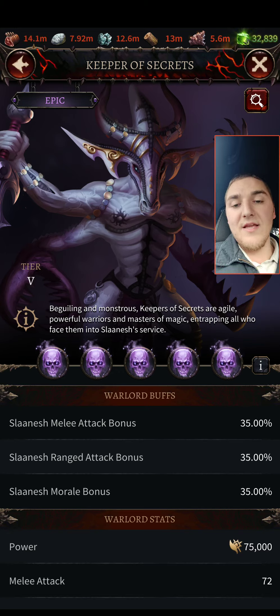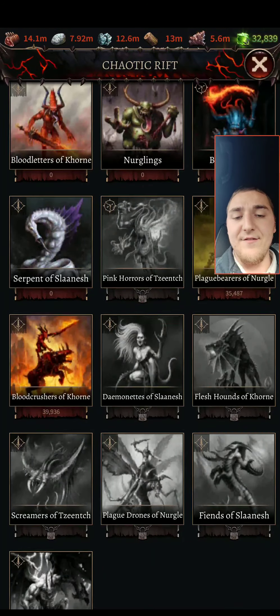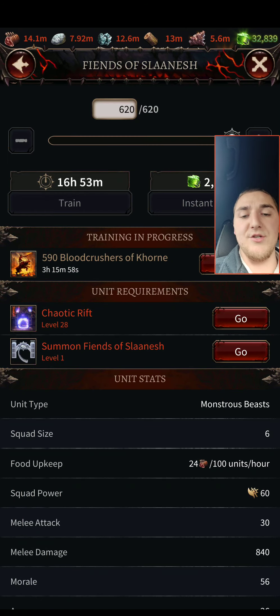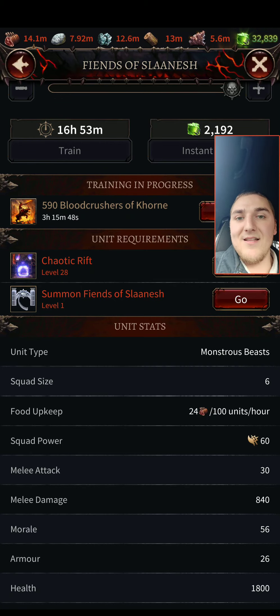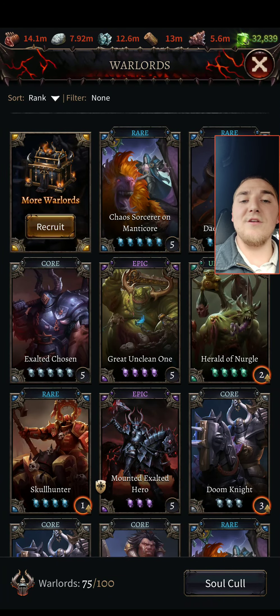The rank five warlord, the Keeper of Secrets, is also terrible. All you get is either melee or ranged attack bonus and a morale bonus. Why would I want a morale bonus for my Daemonettes with 19 armor? I don't want them to tank more — I want my other units to tank. The other Slaaneshi units only have 1800 health and 26 armor. I don't want these guys to tank either. There are no good units for that warlord, and the units that are there are squishy, so you don't want to boost their morale.